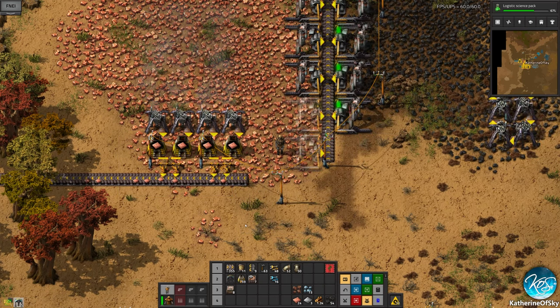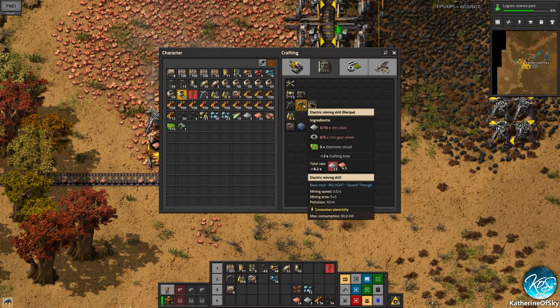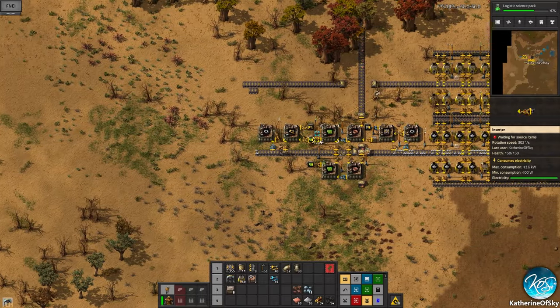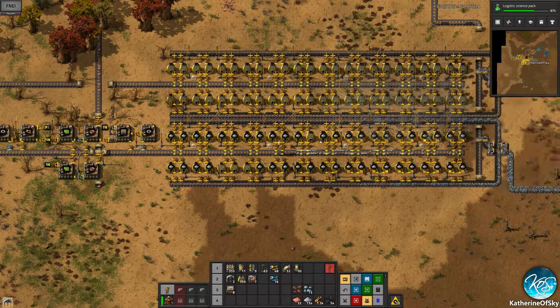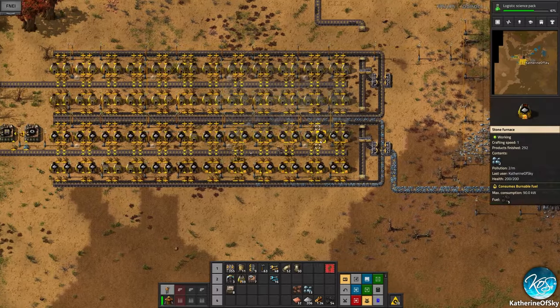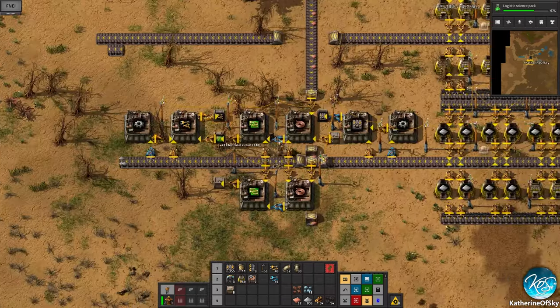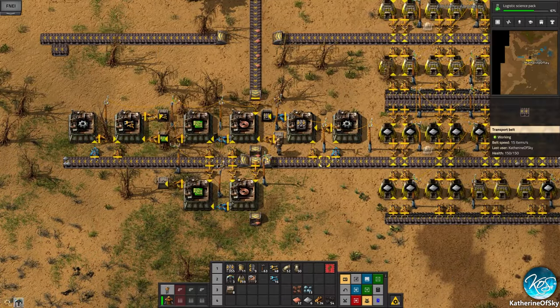Now we need more miners — many more miners. We don't have these — what do we need? We just need iron. Okay, that's a big ask but we'll try. Normally it's not iron that is the problem, it's normally going to be green circuits — but that's okay. Let's build 10, let's go.